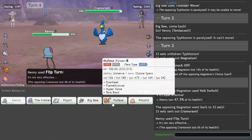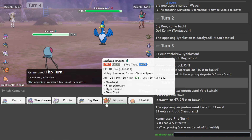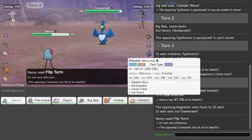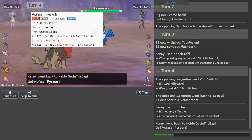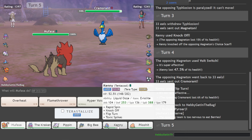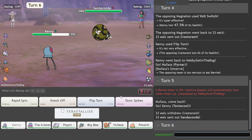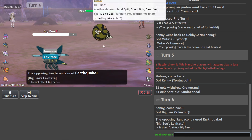On to this stupid bird. It's not easy to deal with, I'm going to be honest. Depends if he's speed invested actually. Because I might go Pyroar and go for a hyper voice. Or Kenny first — let's go Kenny. Because we can Knock Off and then get up rocks later. In comes Big Kenny, goes Sandaconda. Might as well try and go Vikavolt. Yep, looks good.